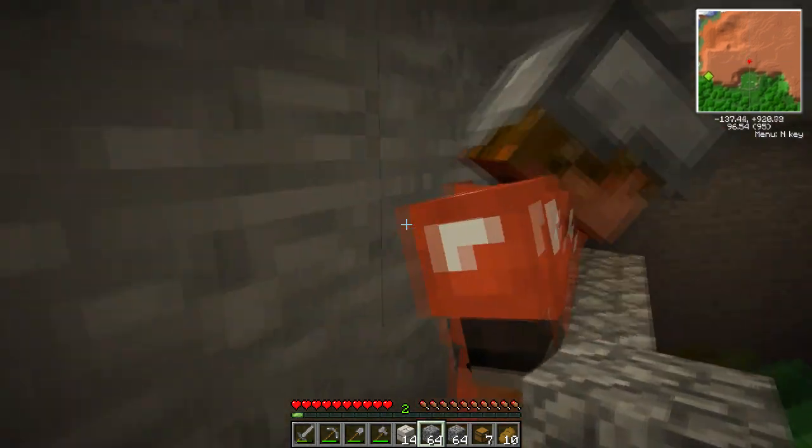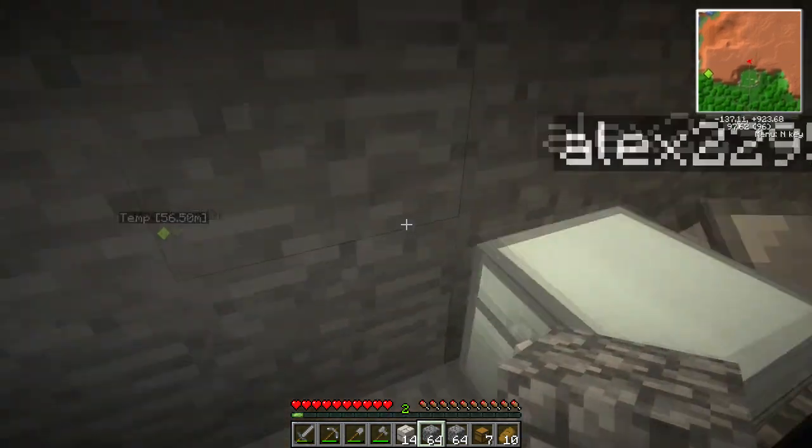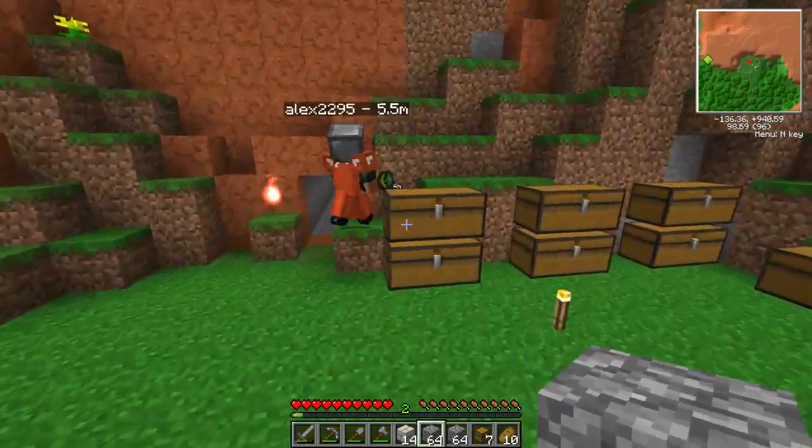Dig that block underneath you — it'll be a laugh. You're still fine, you can go down this hole. Minus 137, plus 921 — that's where I need to dig down to put the turtle.